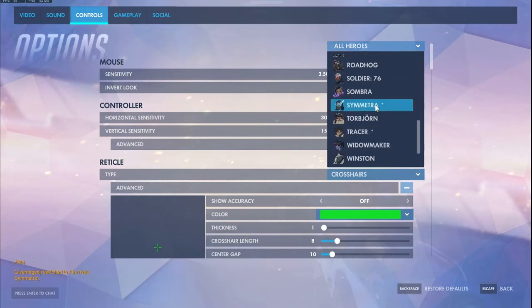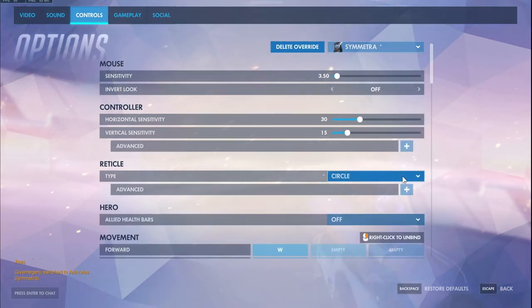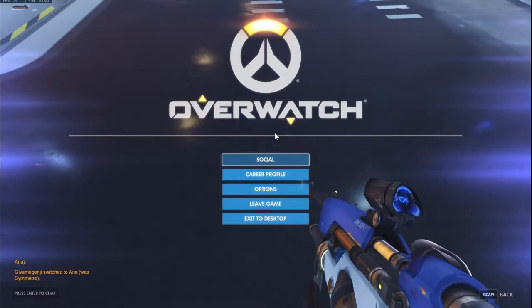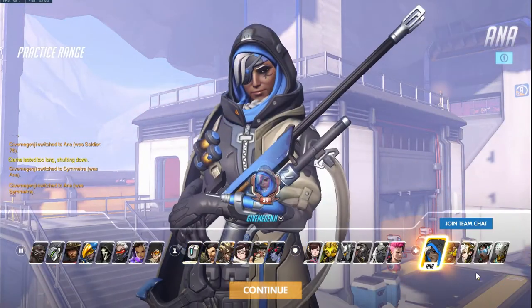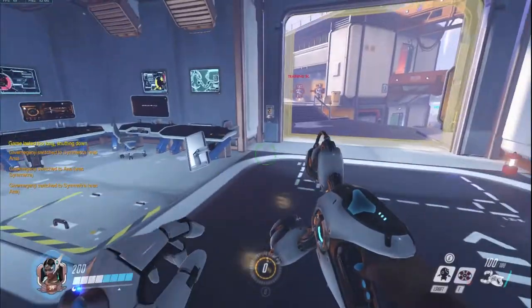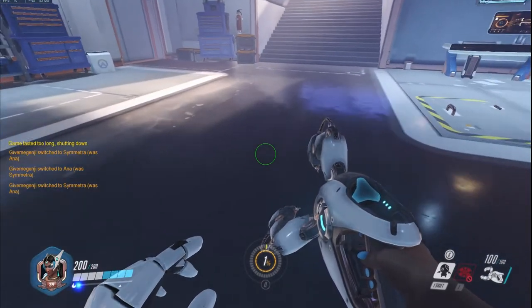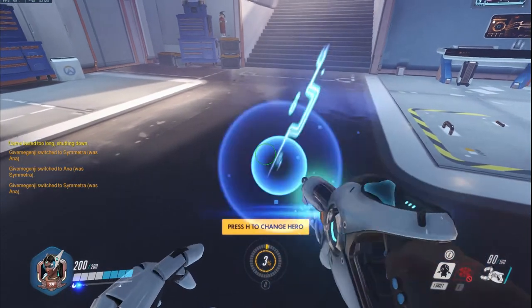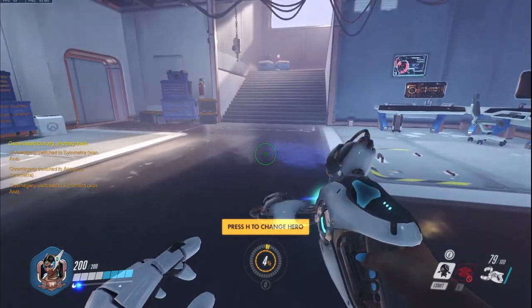For different heroes — all the way down here at Symmetra — I have a bit different setup. I have the circle one with show accuracy on. Opacity matters but the other settings don't really matter too much. I have green as well. The reason I have show accuracy on is because I have the circle here, and with show accuracy on, you get a green circle in the middle showing how charged your right click is, which is really good.